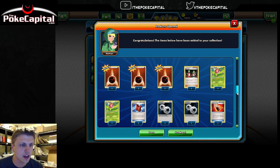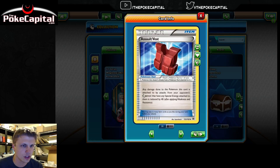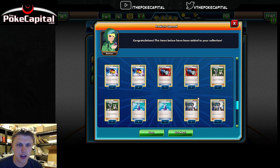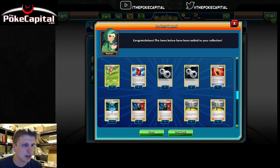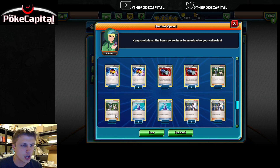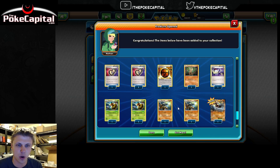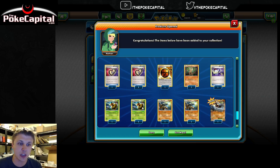We get an Ace Trainer, a couple of Ariados, two Double Colorless, Assault Vest, Fighting Fury Belt times one, Fighting Stadium, two Devious Scheme, two Korrina, two Level Ball, two Pokemon Catcher, two Pokemon Fan Club, two Potion, two Sycamore, two Puzzle of the Time, one Strong Energy, one Beedrill, one Switch.